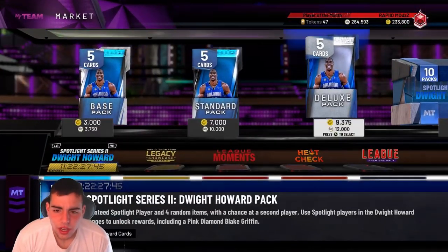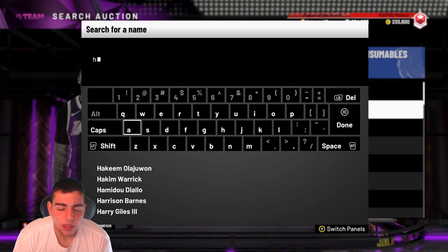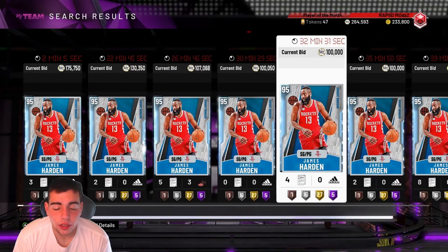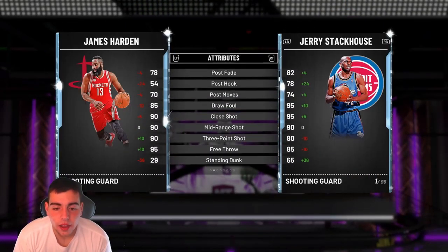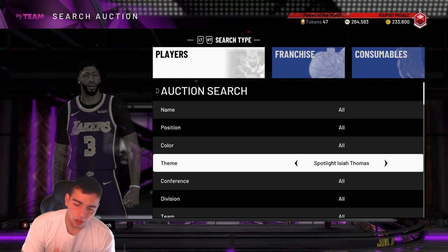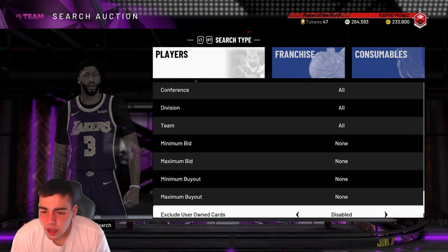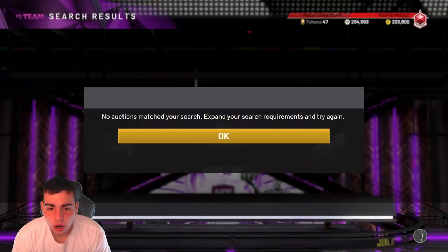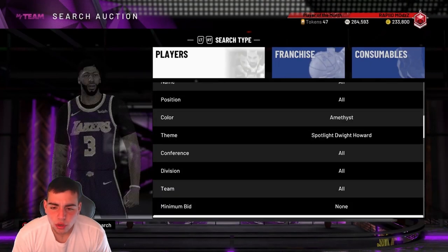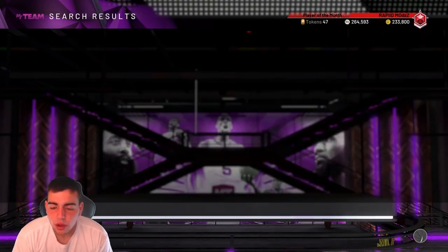So this is what we got in packs: we got Harden, we got Chris Paul, we got Vince Carter. I have everyone besides the Chris Paul and Harden. Harden was going for way over 100K — this is not a good buy. Chris Paul is new and he's money. He has quick draw, he's fast, he's small, he's got good defense — 90 defense and 90 steals. He's a stud. Vince Carter is rocking around 18K.